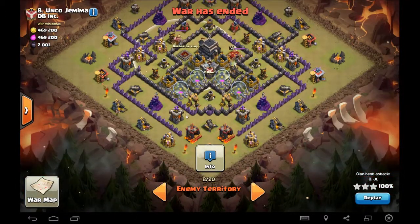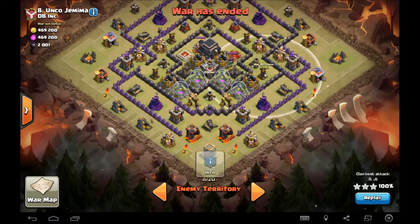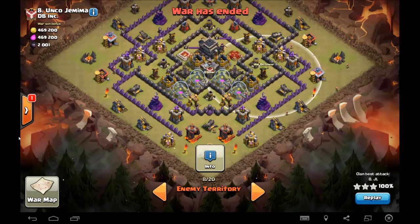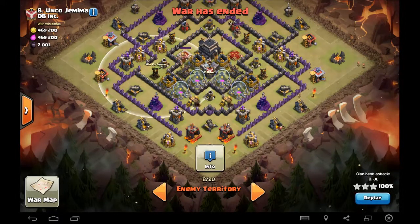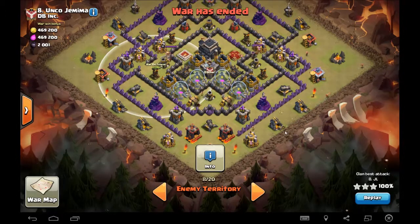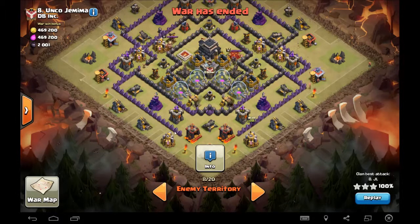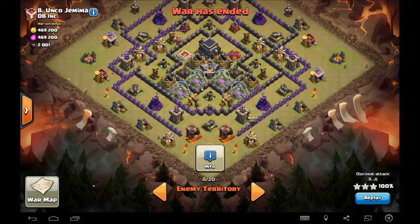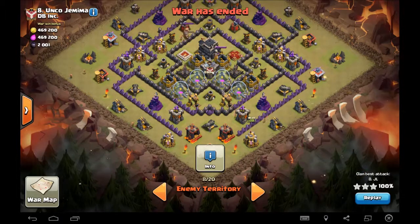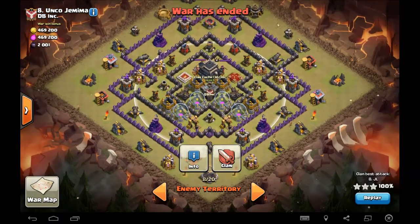The weak spot I saw was — if you click on these air defenses right here and take a look — these three defenses aren't really covered by air defense. They don't really have a whole lot of air coverage. Also, the base leaves me a nice little slot right to these archer towers. What I saw was that it was going to be a tough CC pull coming from the north side at any point.